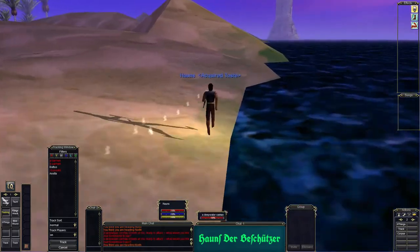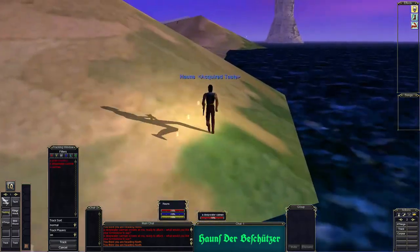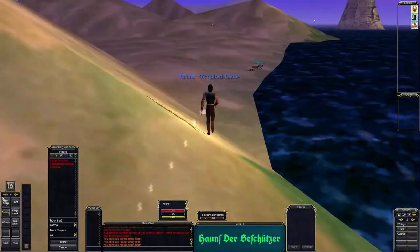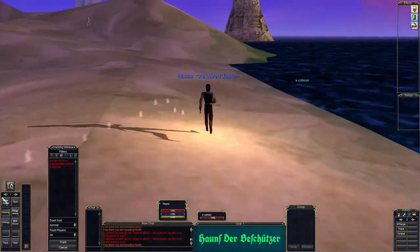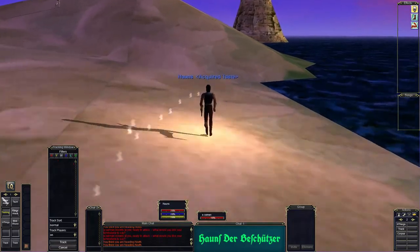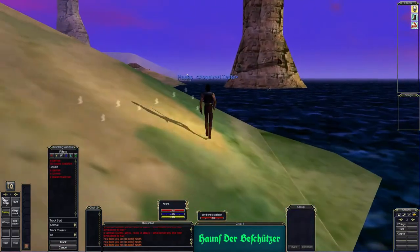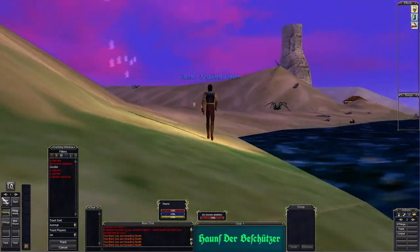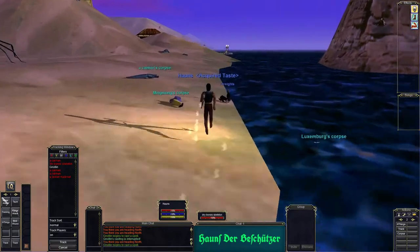They are ready to attack — I need to be very careful here. I was sure the crocodiles and things would not be attacking me. Also that right up there is not a normal skeleton — that is a dry bone skeleton, he casts fire and he will kill us in a cast. So we need to be very careful, and we are seeing so many bodies.